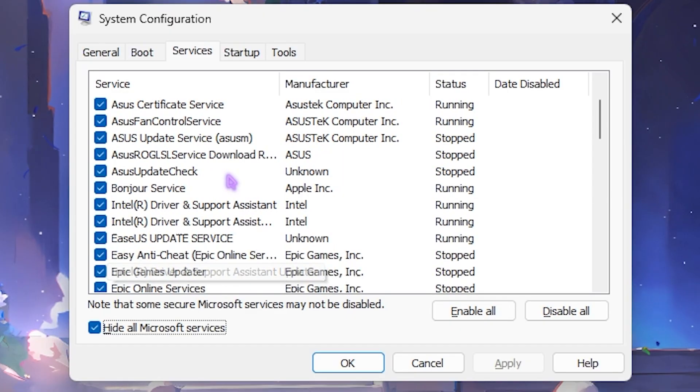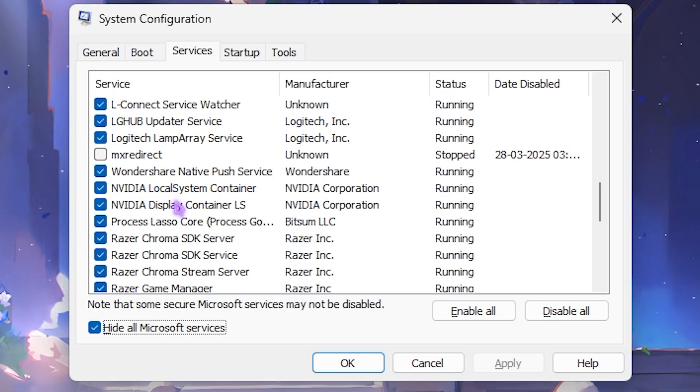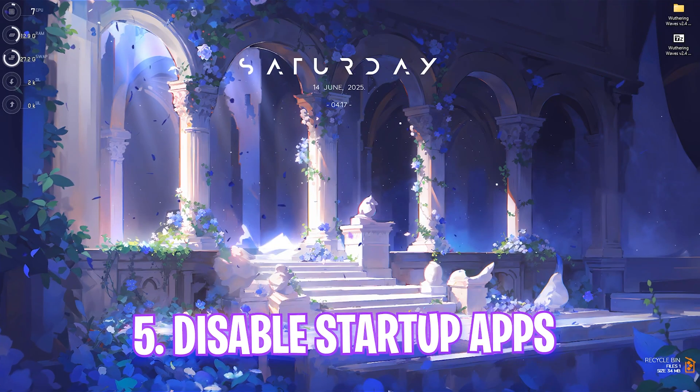I'd highly recommend disabling fan control services, RGB services, browser update services, printer services, and any other service that seems unknown to you. Make sure you do not disable any Nvidia Container service, BattlEye, or VGC service, because these are anti-cheat engines and without them your game will fail to open. Once done, click OK and then click Exit Without Restart.